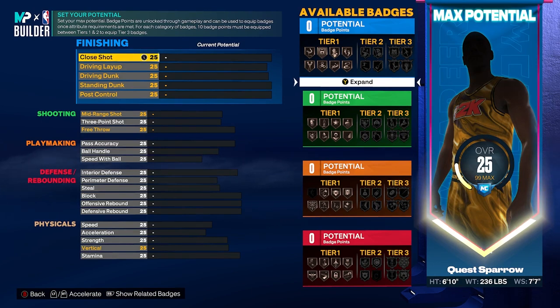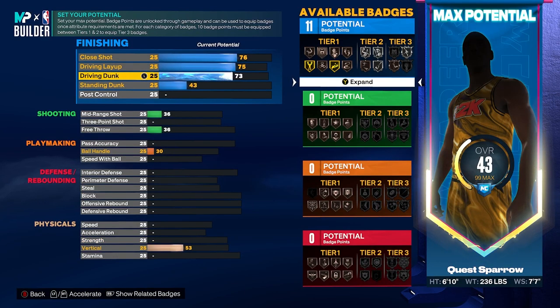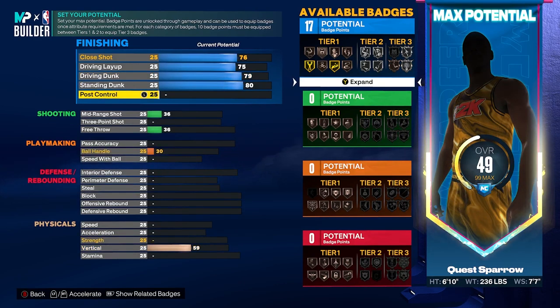We are going to make our close shot to a 76. We're going to get our driving layup to a 75, driving dunk to a 79 — badge thrash is at 76 but we want that silver limitless takeoff. Then we're going to get that standing dunk to an 80 to get those big man contact dunks. That's going to give us 17 finishing badges. We are punting post control on this build — you're going to be more of a cone, more of a spot-up shooter, space the floor. No post control needed, but you are going to be girthy, so if you do get a small player on you, you can go to work down there on the block.